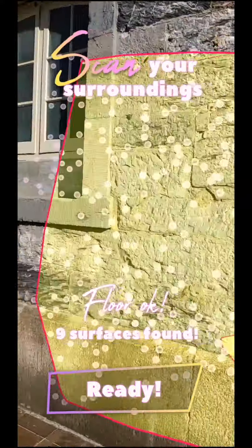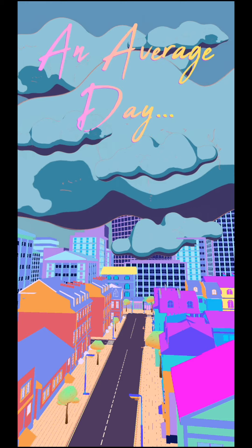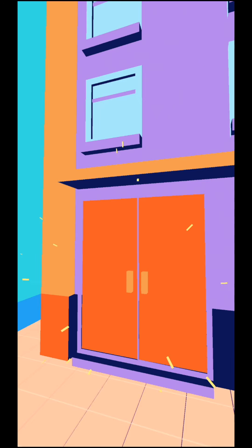The first thing you do is scan your play space to find AR surfaces. Then we give you an interactive cutscene to set up the context of the level.